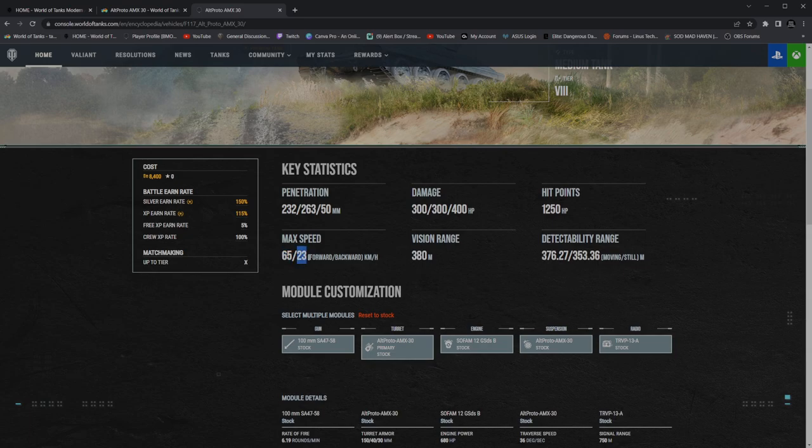65 top speed and then 23 in reverse. This thing is highly mobile — that reverse speed allows you to peek ridgelines and handle it well. Along with that, vision range is 380 meters. I do recommend using coated optics along with situational awareness on your crew and for your equipment. Optics and situational awareness will bump you all the way up to 486 meters of view range without using ventilation, and that's also with Born Leader. Still concealment detectability range is 376 at base, 353.36 on still. Currently with my build, I'm running a camo build — I'm at 291 still concealment and my moving concealment is 299.74.